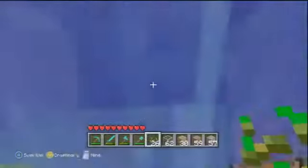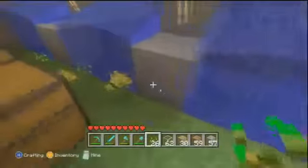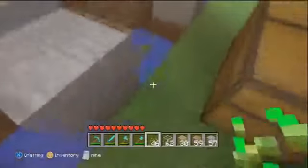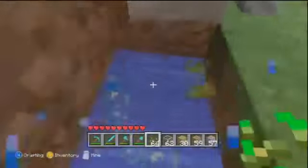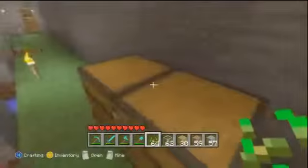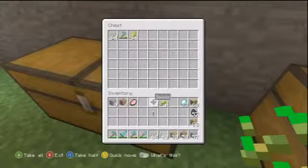That stops the flow of the water, so now there's no water there and we should be good to go picking up all this stuff. The water is stopped. Look how easy this is! It took a while — maybe three or four hours in total for the decoration, building the whole building, and setting up all the redstone — but it was definitely worth it. Look how much stuff I got: two stacks of seeds and a stack of wheat. I think that's pretty good!